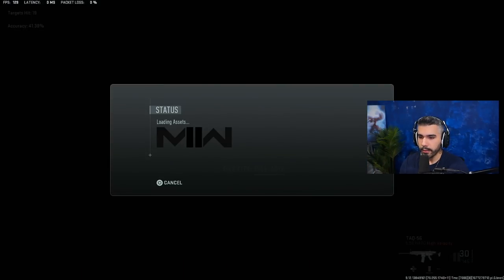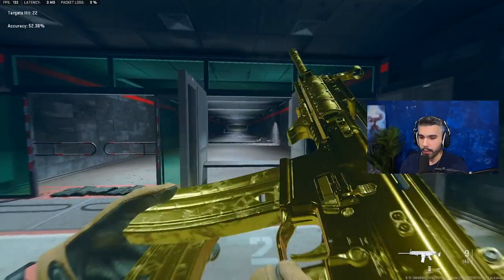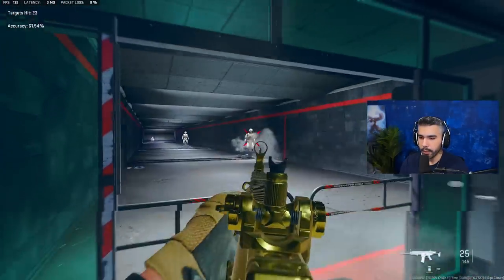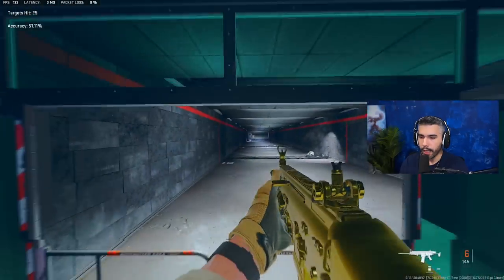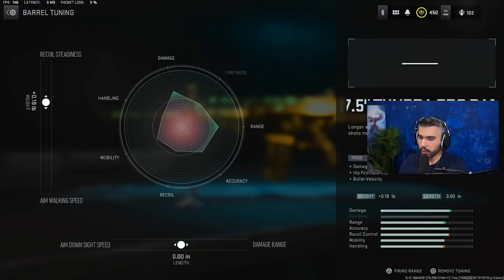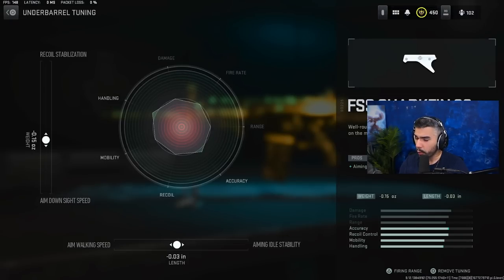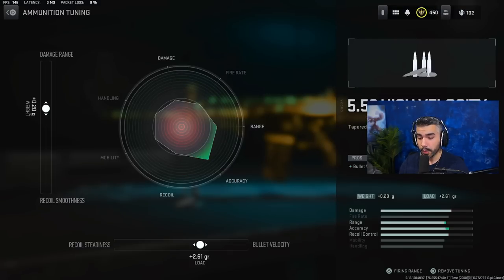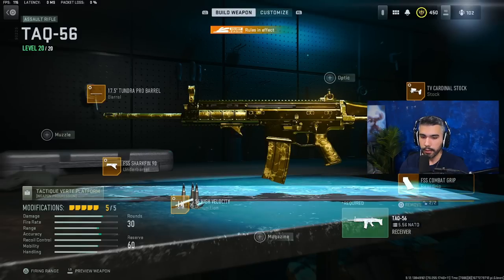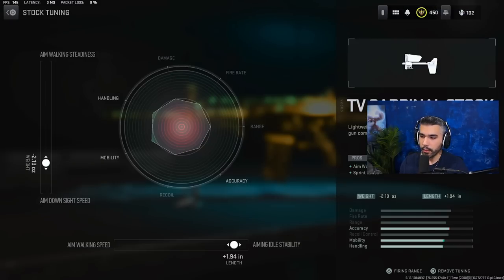The recoil is very good — it shoots pretty straight. You get a little sprint-to-fire speed, a little ADS speed. The secret is the tuning; it's a slightly faster AR build. For tuning: Recoil Steadiness — leave the bottom in the middle. FSS Shark Fin — a little towards ADS and slightly towards aim-walking speed. High Velocity — a little towards damage range and 2.6 to bullet velocity. FSS Combat Grip — all the way to ADS and a little to sprint-to-fire. Cardinal Stock — a little more towards ADS and almost all the way to aiming idle stability.